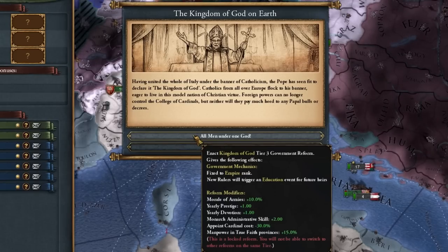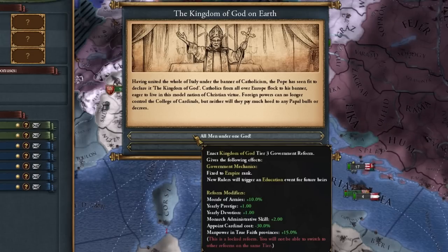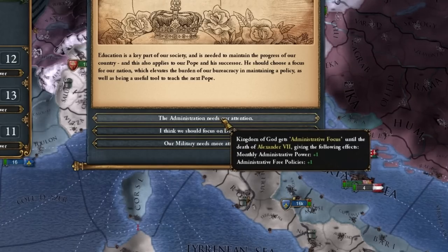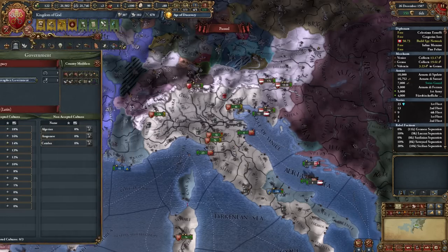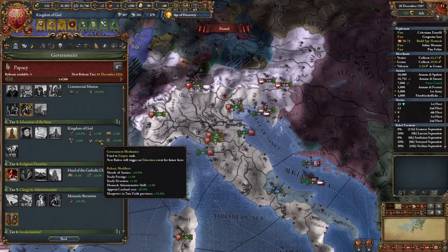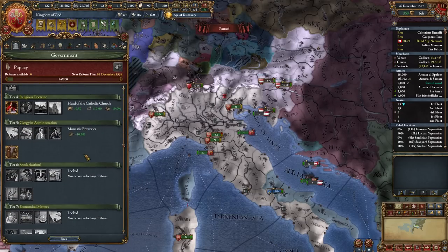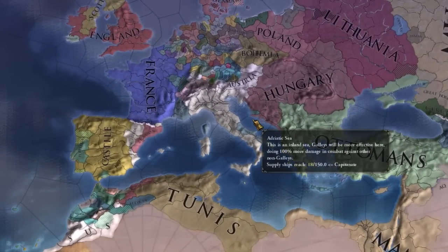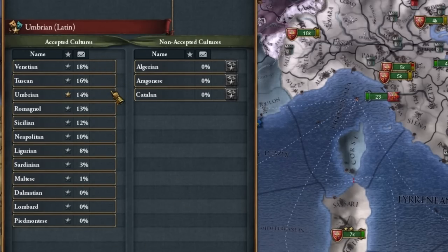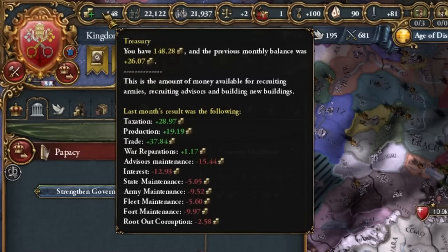Our rulers will always have an educational perk allowing us to choose whether they want an additional administrative, military, or diplomatic point — unless you prefer 10% prestige instead. I'm going to focus on administrative points with my successor. We've now got a very powerful form of government. Oh — this is where we can no longer change our reforms. We have an epic inscription, though it's almost invisible. Now we have empire rank, and all cultures become acceptable to us, which should greatly improve our economy.